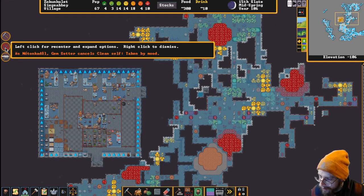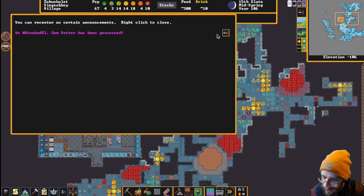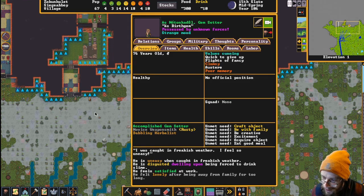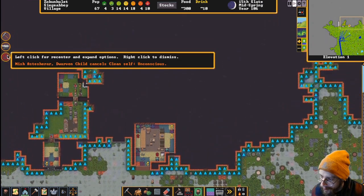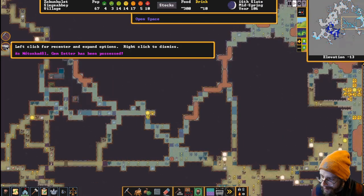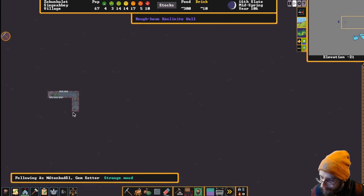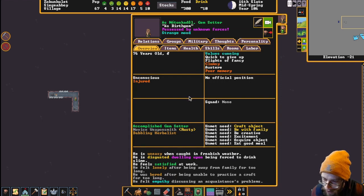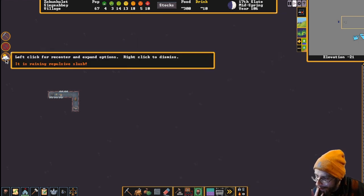We got another artifact coming in - a gem setter has been taken by a mood. Let's follow this mood. He just stops - that's not a good sign. He's unconscious! The repulsive slush got him on his way. I hope the time doesn't keep ticking on his mood. I hope he comes back.